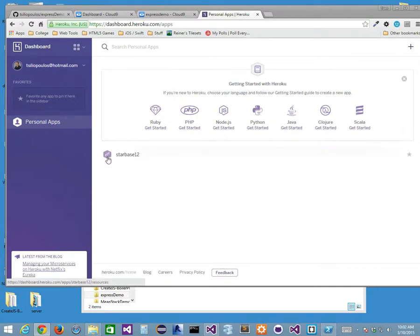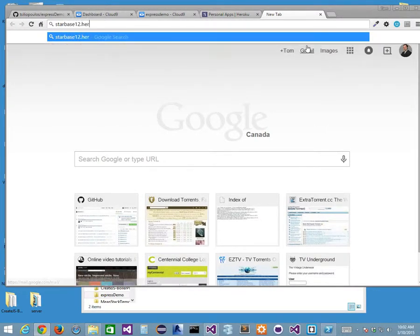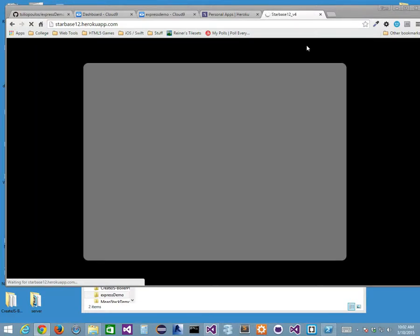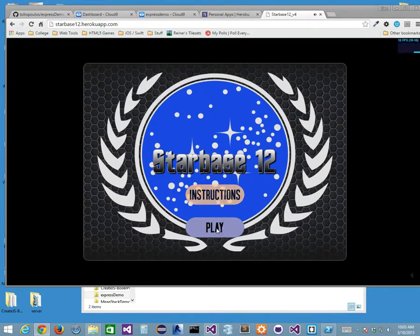If you want to see what Starbase 12 is, I can go to starbase12.heroku.com. Here it is — it's really slow to load, but it's my game project from last semester. This is live. I've deployed it with the Node server. It's an actual game built with Create.js running on a Node server. I'm going to click Start and play the game. I'm getting 8 frames per second right now because I'm running within a virtual machine.